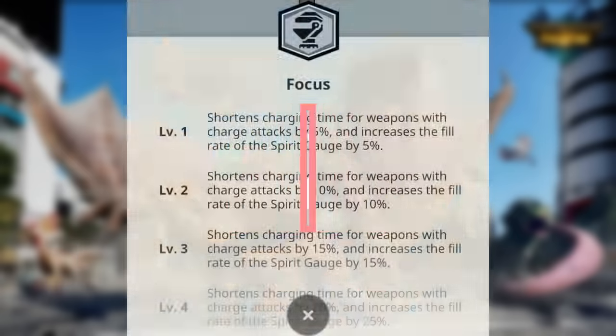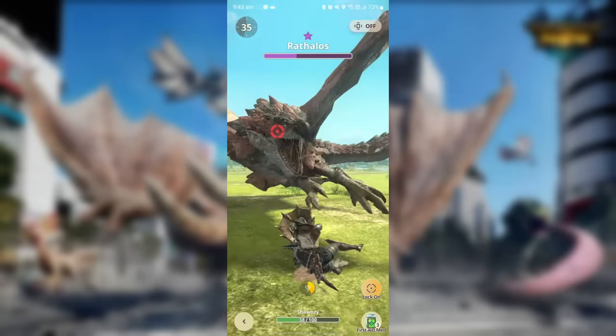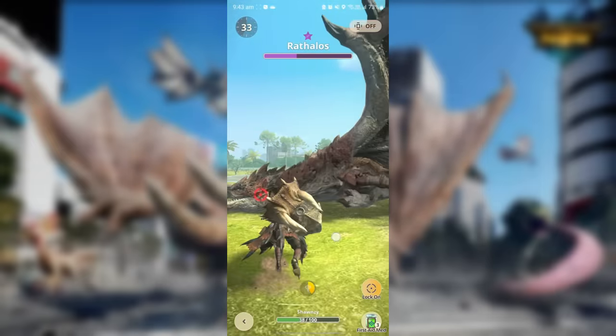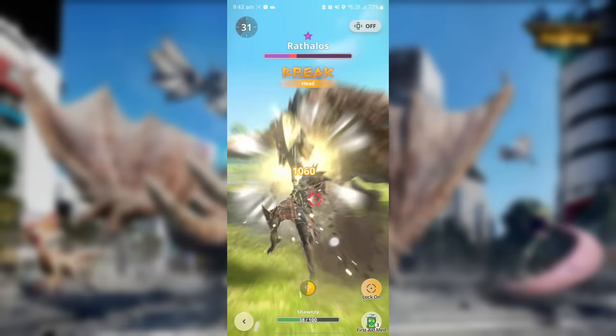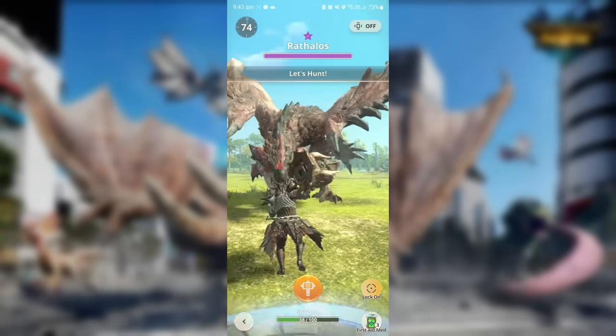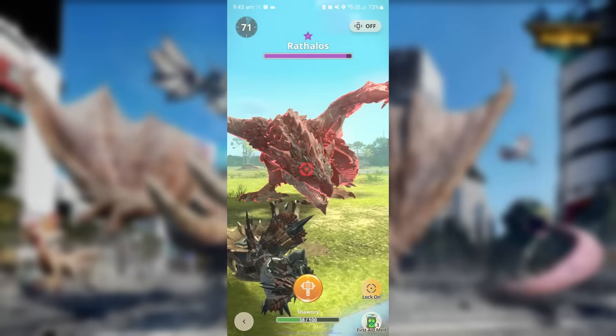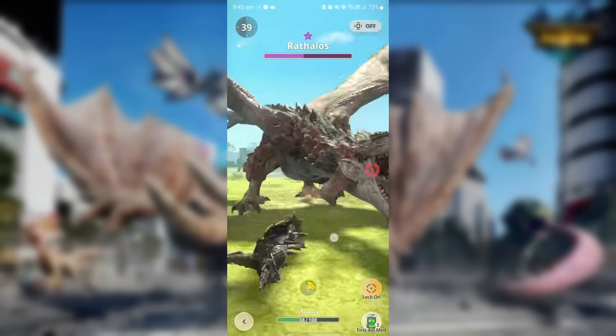Focus affects how fast you charge your attacks. Slugger affects how much KO damage you do — the higher the Slugger level, the faster you'll knock out the monster. Note that in this game, if you break parts while the monster is knocked out, it gets up immediately, so this is something to think about. As mentioned, a key feature of the hammer is its ability to perform KOs, but only if you hit the head enough times — Lock On helps you achieve this.